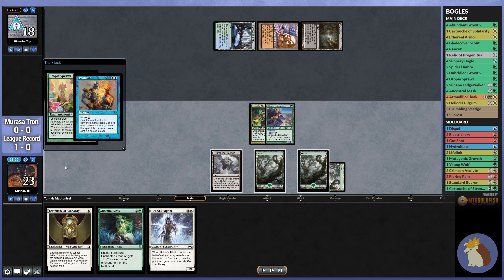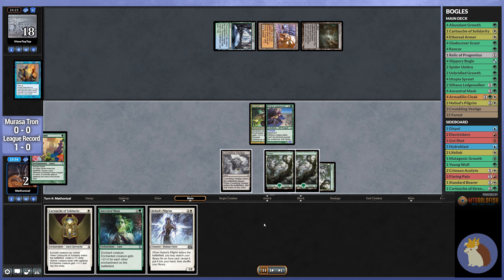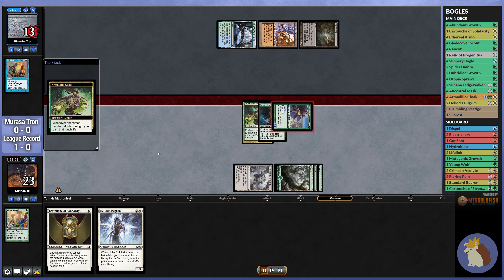But it's not guaranteed that they're going to counter it, and if they don't, then we do get to play Ancestral Mask and Cartouche of Solidarity. If they do counter it, it does kind of suck, but we're still going to be able to get our creature up to 5 power, and that is a 4-turn clock if we don't draw anything else.